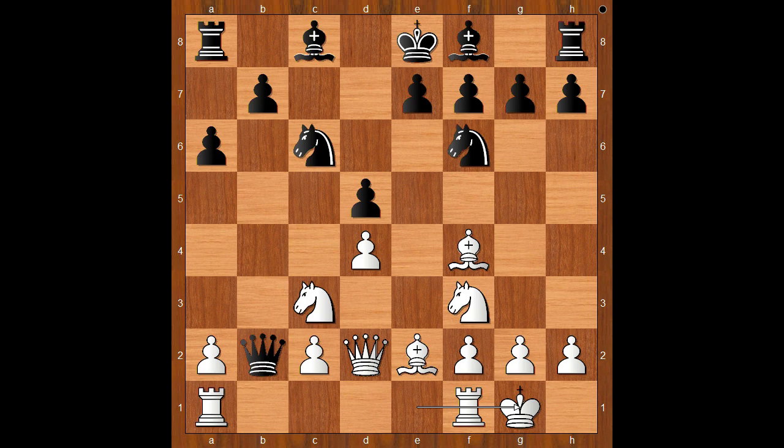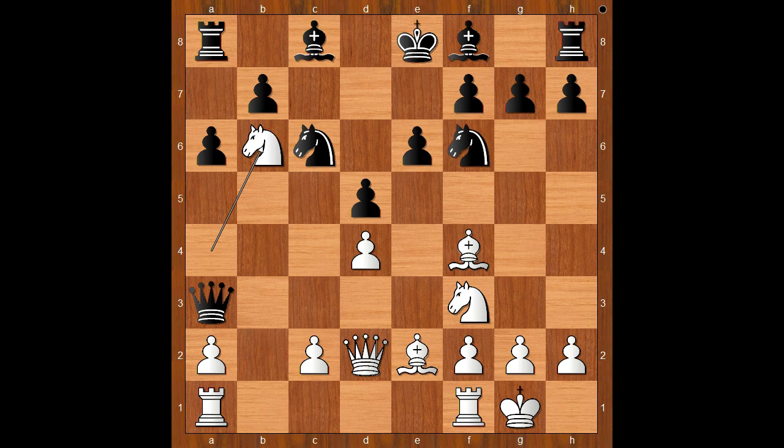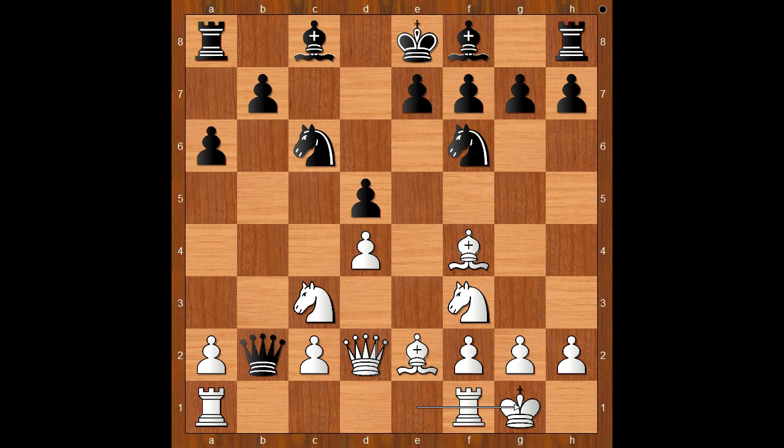St. Obert castled kingside. Black is a pawn up but behind in development. Knight to e4. If e6, then knight to a4. After queen to a3, knight to b6, and this is very unpleasant for black, isn't it? Back to our game.